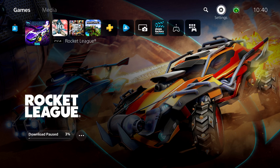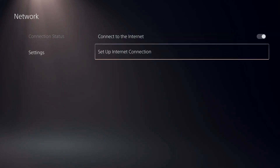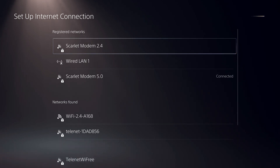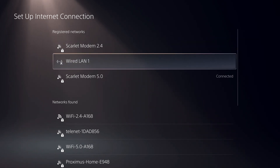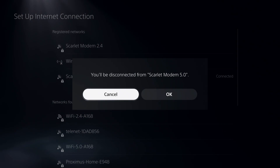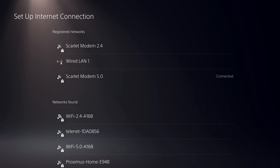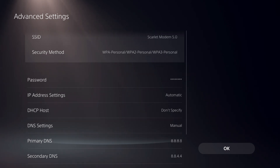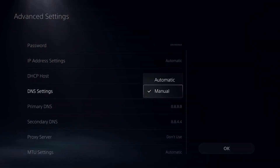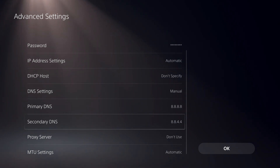Then go to Settings, go to Network, go to Settings, and go to Set Up Internet Connection. Connect to the internet connection you're using right now. Click Options — not X — on the internet that you're using, then go to Advanced Settings. If you've never used a DNS code before, change the DNS setting to Manual.